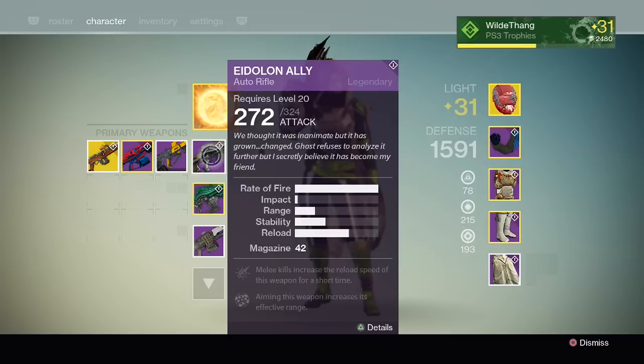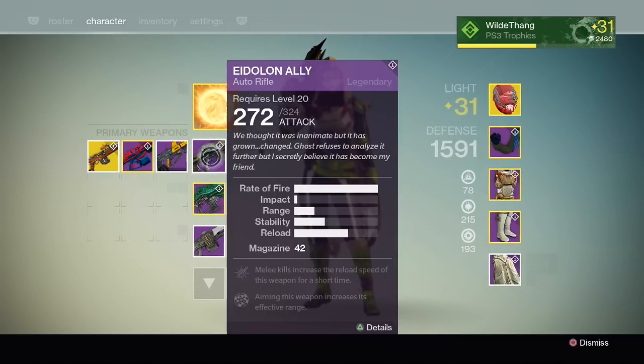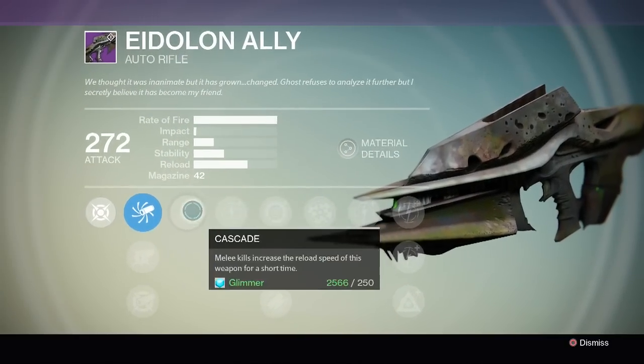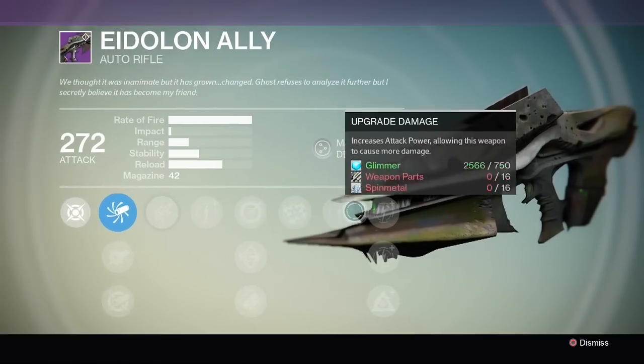We've got the Eidolon Ally Auto Rifle. So it's changed the name - it's not Husk of the Pit anymore, it's Eidolon Ally. And we open up - so this is now an actual gun. The fire rate on this thing is ridiculous, but hopefully when you've upgraded it, it might bring the stability up, which will be useful.